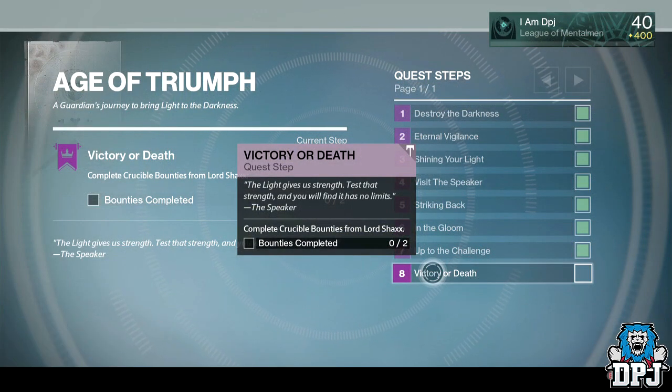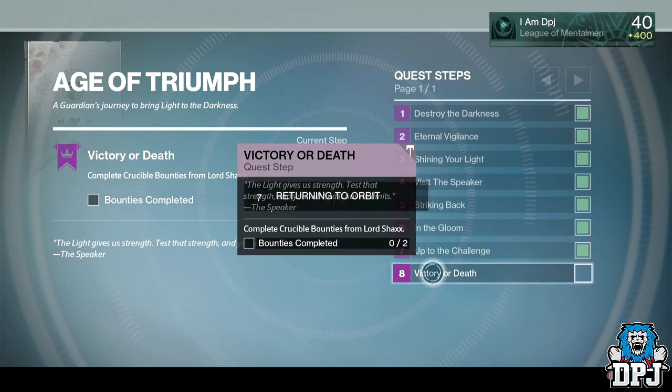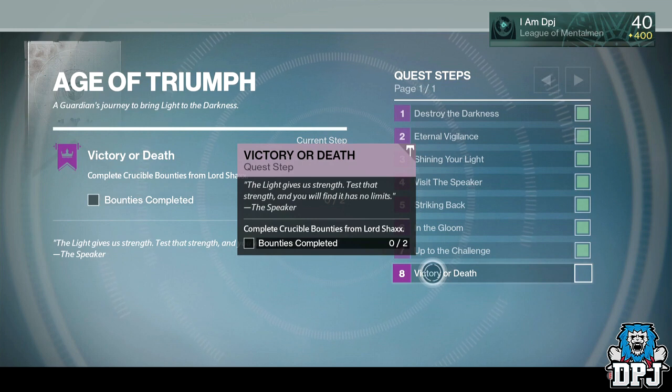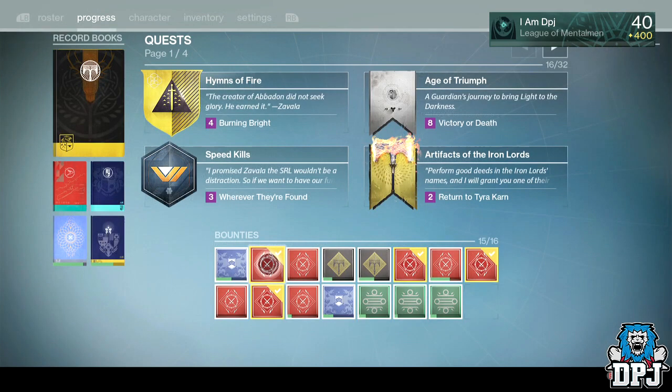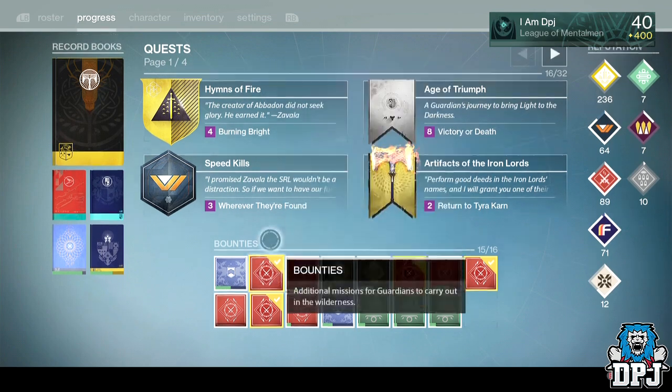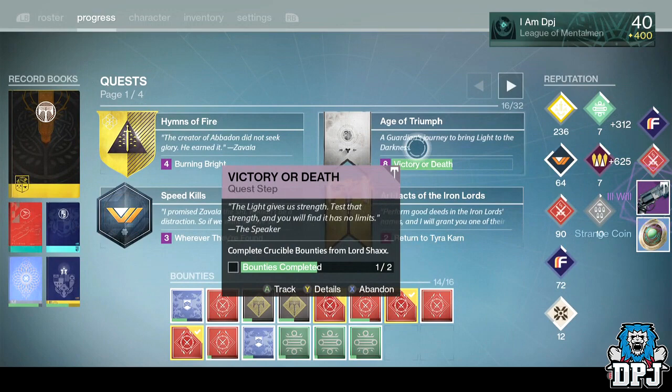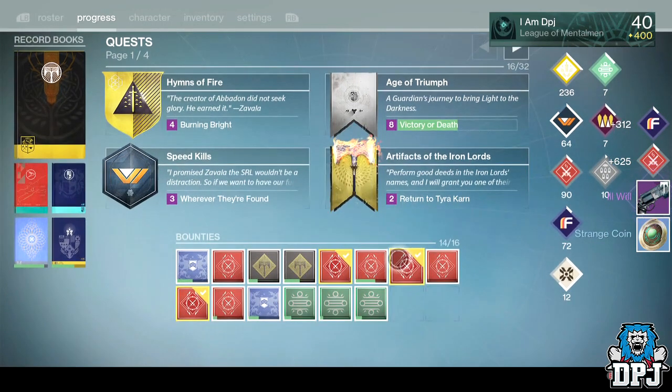Once you've completed the Challenge of the Elders, the next step is called Victory or Death. Here you have to complete two crucible bounties obtained from Lord Shaxx — but do not get these mixed up with the normal crucible bounties. These are obtained from Shaxx himself, and he brings two per week since the Age of Triumph kicked off. They normally consist of seven completed matches on a certain game type, primary kills, and two other challenges associated with the game mode.